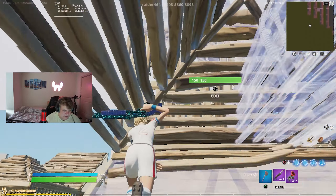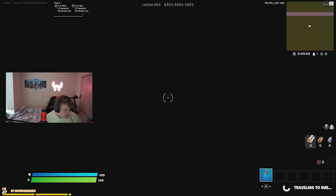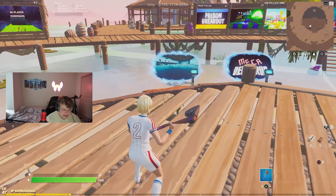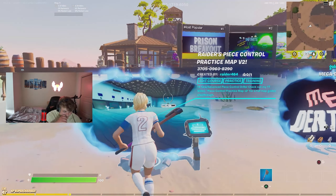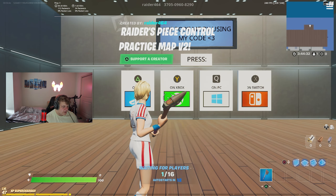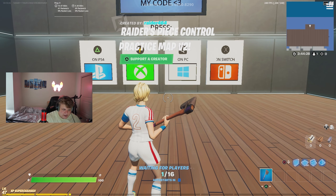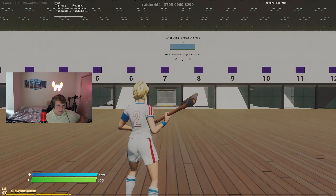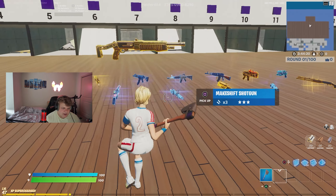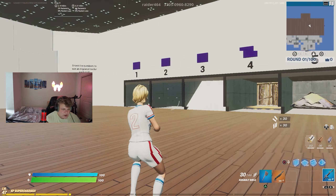After that map we go back to the hub for aim training. Going through all these maps should take about 30 to 45 minutes — nothing too hard on your fingers or thumbs, just a nice easy warm-up to get you going. For the aim trainer we pick up a spaz and an AR.